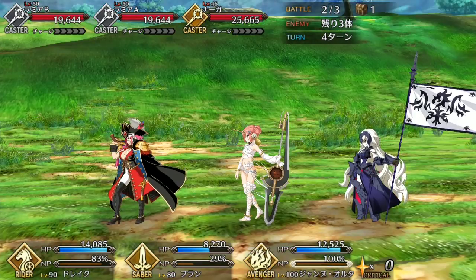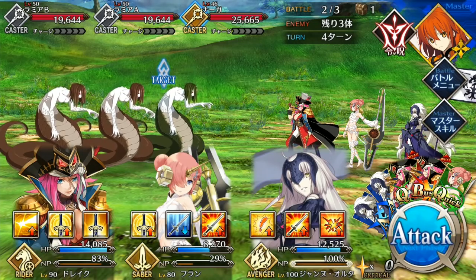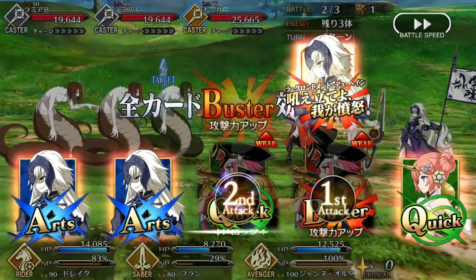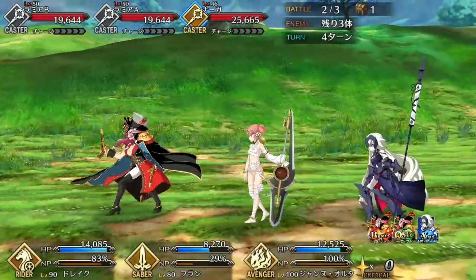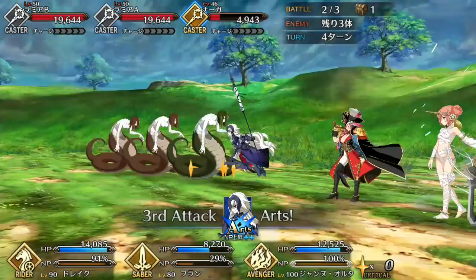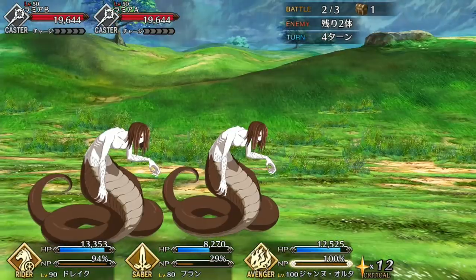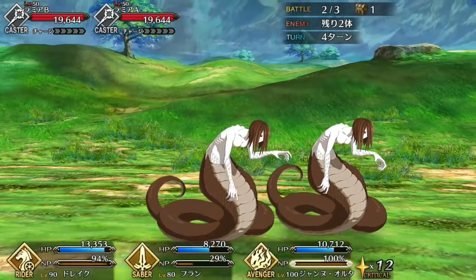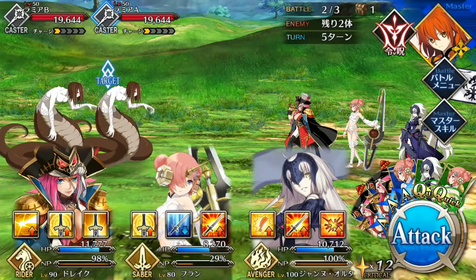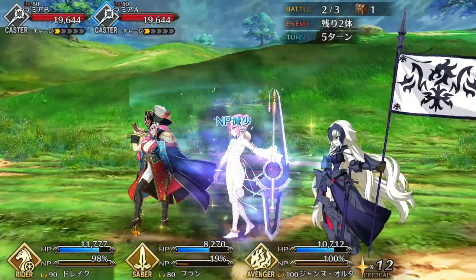Outside of stealing some stars here and there, Drake makes for a fantastic addition to pretty much any team. Like Arturia, she functions well as an all-rounder with a strong buff and very good wave clear. She can be utilized as a semi-support buffer alongside more dedicated supports like Waver, Hans, and David, to buff a more offensive Servant like Herc or any other Berserker or Altera. This is especially the case if you have Drake's Bond Craft Essence, but more on that later.